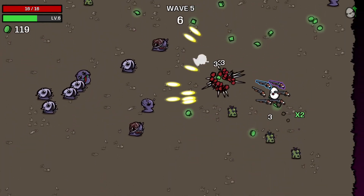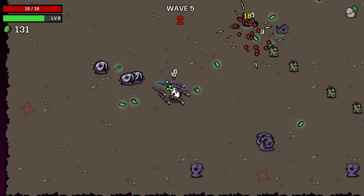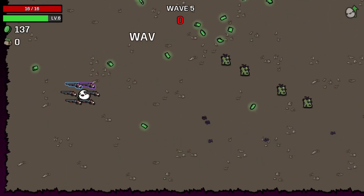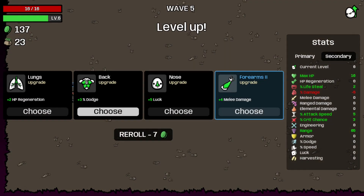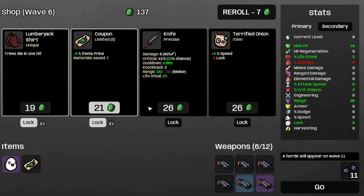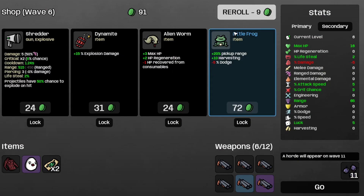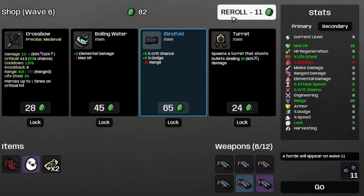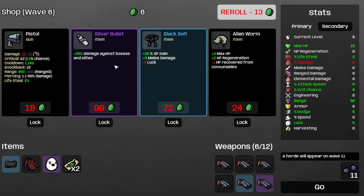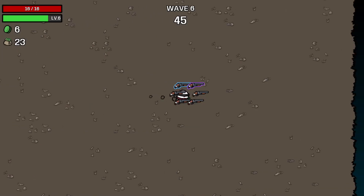Let me know for next time, since I'm probably not going to be able to respond to that comment for this one, because it's not a live stream or anything. Wave completed. Let's grab some more luck and the coupon and the lumberjack shirt. And let's grab the blindfold and save the silver bullet for later. On to wave six.